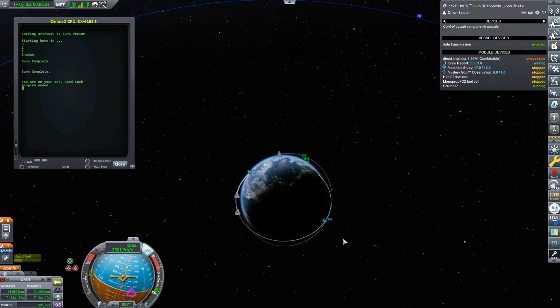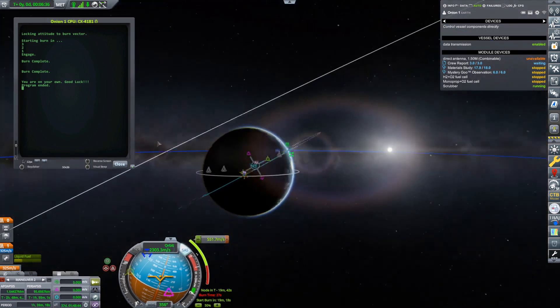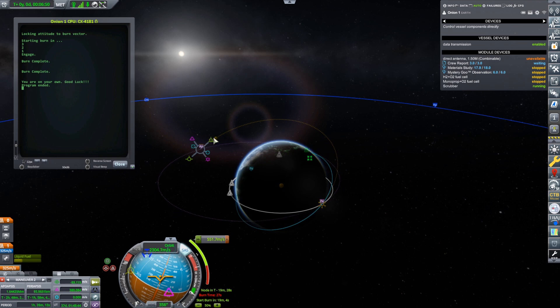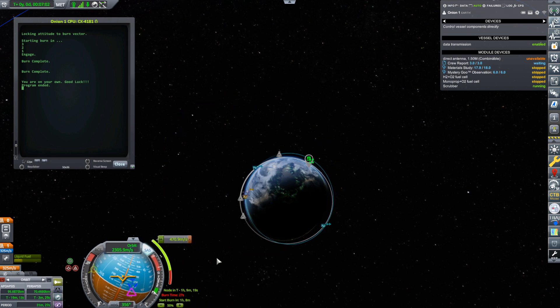An alternative to doing that is if you instead push out your apoapsis. But we don't have all the time in the world — this thing only has like five days of resources. Make the plane change out here — see how much cheaper that second burn is. I'm still finding it's too much. This isn't going to work, so we're going to need to build ourselves a much beefier craft.